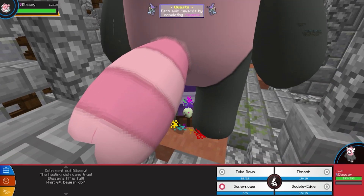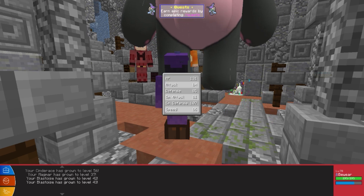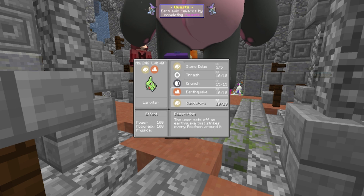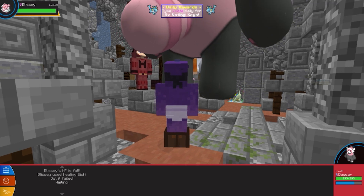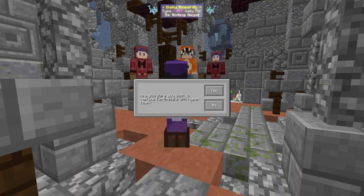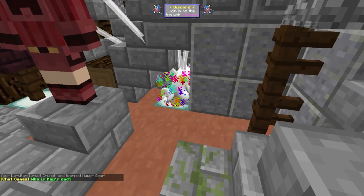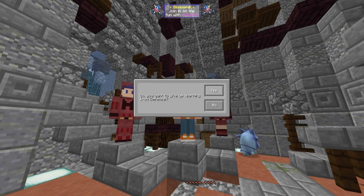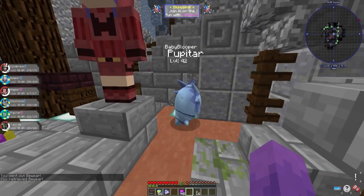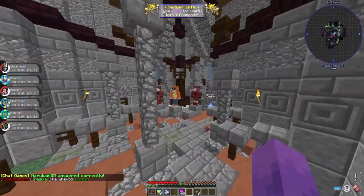Something's evolving — it's that Larvitar, I think it's evolving into a Pupitar! Let's finish the fight so we can see it. Iron Defense — get rid of Withdrawal. Sandstorm, we don't need you. Thrash — we're gonna thrash our way to victory. Hyper Beam! Get rid of Crunch — yes! There it is, it's going to be a Pupitar. There it is — it's like an ugly looking bug, not gonna lie. I accidentally threw my Bewear at it. It looks kind of cute though, in a way.